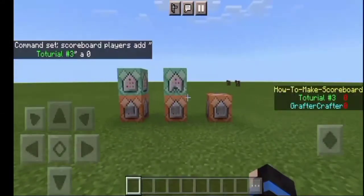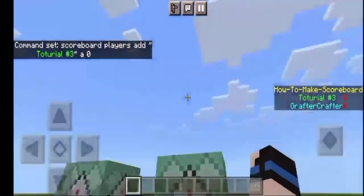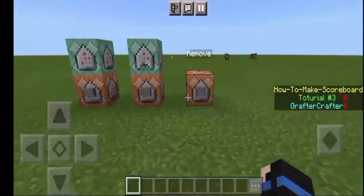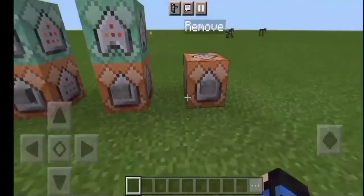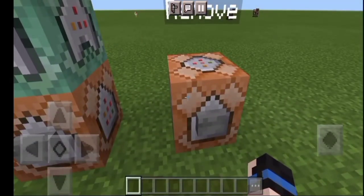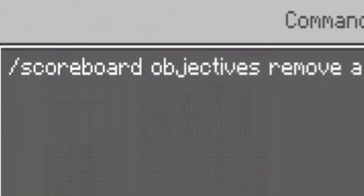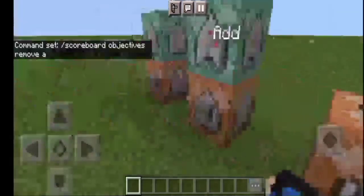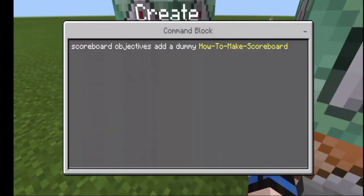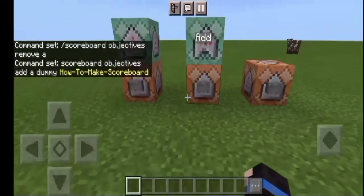You can add as many entries as you want — you can put a ton of them and they will all fit on the screen. Now if you don't want them anymore you can click the remove button. The command is: scoreboard objectives remove, then 'a'. Remember, this 'a' represents the internal name of the 'How to Make Scoreboard' display. And that's pretty much it on how to make a scoreboard in Minecraft!